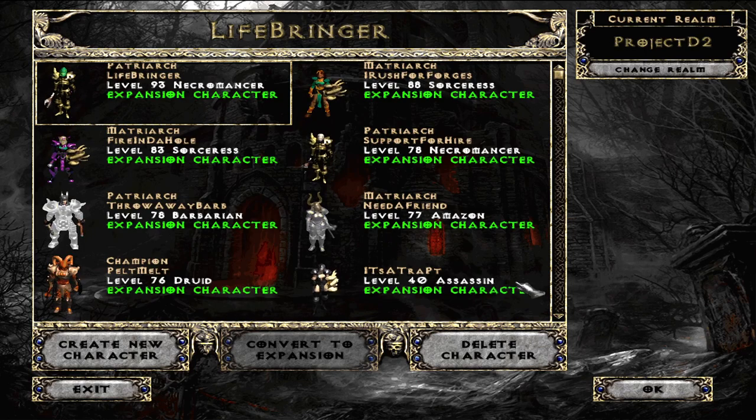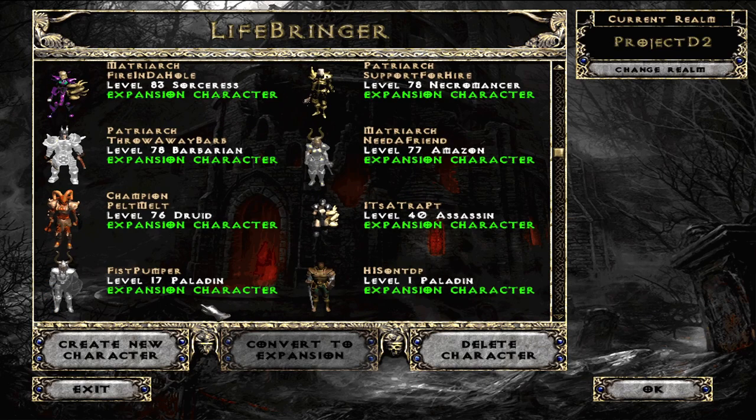Summoner Druid, which was Peltmelt — one character I'm sad didn't level more. Then there's a trap assassin, a few things I would have wanted to test there: Cobra Strike, Phoenix Strike, there's a Fire Skill or two there. I've used it as a starter before to go after Cows, probably has a lot of great in-game potential or go Mind Blast to start with. Fist Pumper, which was supposed to be Fist of Heavens, but my buddy's actually doing a lot of testing right now with Vengeance and some of the other Paladin skills — Zeal, of course, always popular — just running through with some of the gear we had.